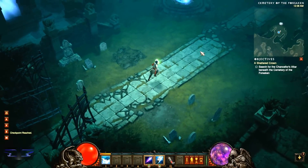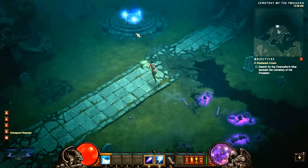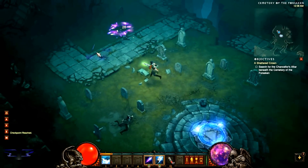Checkpoint — search for the Chancellor's altar beneath the Cemetery of the Forsaken. Oh, a waypoint! You can teleport to Tristram. I like to explore, so I'll do that first.